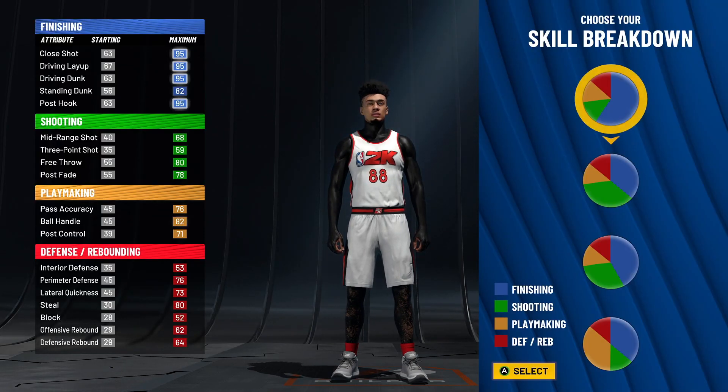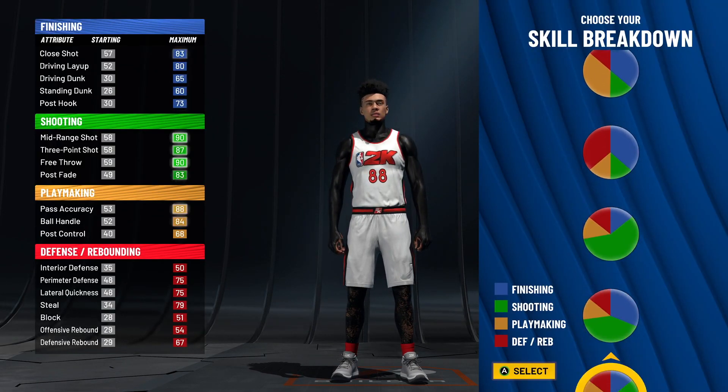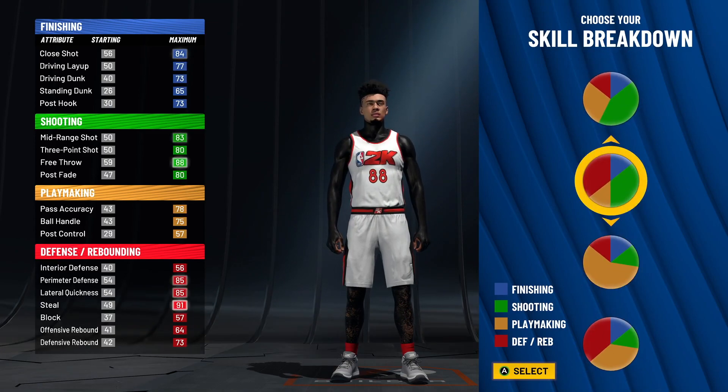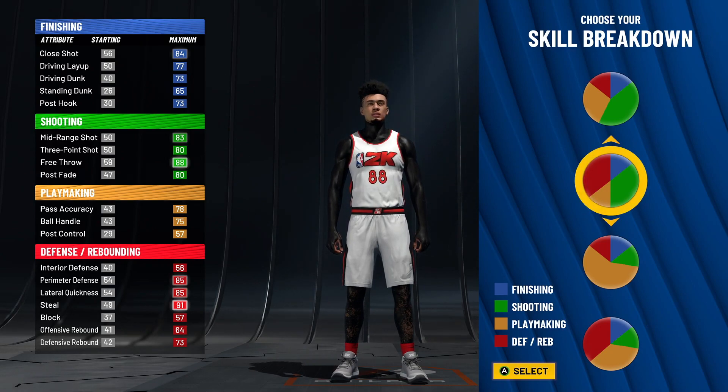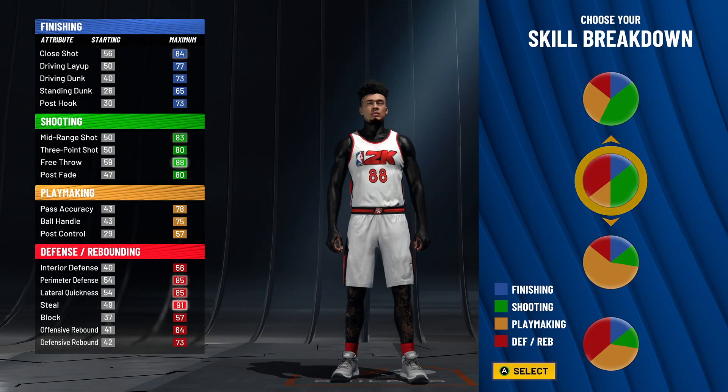For the pie chart, scroll all the way down until you see the half red, half green pie chart. As you can see, this build will get Hall of Fame defensive badges and Hall of Fame shooting badges — that is just overpowered. Hall of Fame defensive badges combined with the high defensive stats we have is just overpowered. So make sure you choose this pie chart.